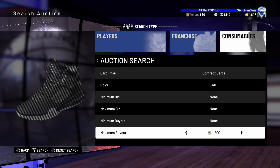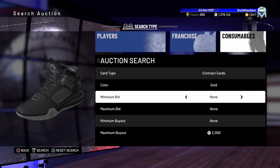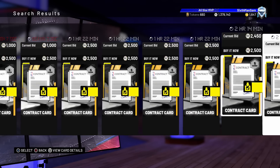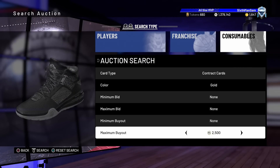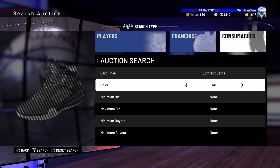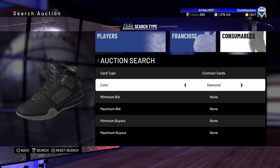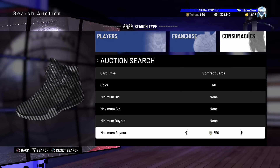If you switch it to all contracts — let's go to gold — you'll see there are no gold contracts for cheap. Scrolling all the way down, to get a gold contract it's 2,500 MT. This isn't a glitch — contracts are just becoming non-existent. What I'd do is come down here, set max bid to 850, max buyout 850, min bid 250, minimum buyout 250, and then keep refreshing this filter.